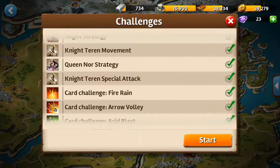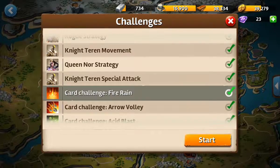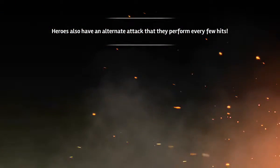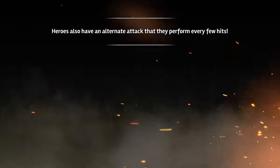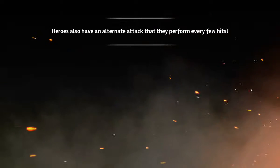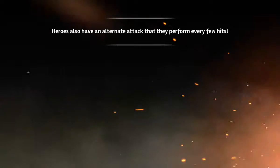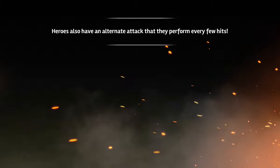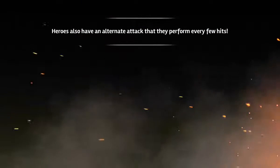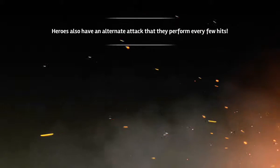We're going to the Fire Rain first, which is an ultimate card. There are two types of cards in this game: the regular ones and the others that are super overpowered. They give a huge shield, 80% damage reduction — what you can call dragons — like a flame breath or frost breath or whatever.